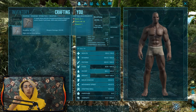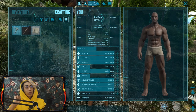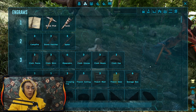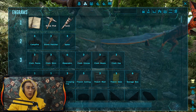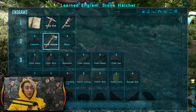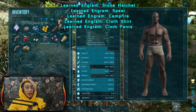Go to crafting - you see there is Inventory and Crafting. You can go to Stone Pick and craft one. Go to the Engram Points at the top of your inventory. Once you open the engram list, you'll be prompted with the engrams you can learn depending on your level. Right now we're level four. We need a stone hatchet, a spear, a campfire, a cloth shirt, and cloth pants - that should do the trick.